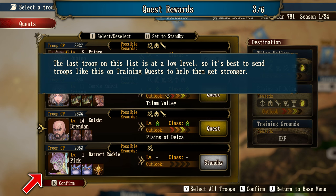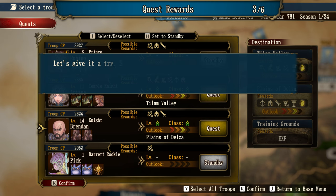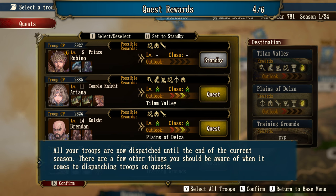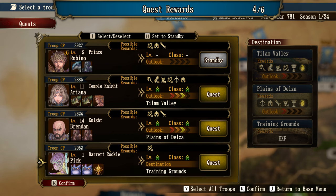The last troop on the list is at a low level, so it's best to send troops like this on training quests to help them get stronger. Training quests let knights and monsters gain experience in a safe environment. This is ideal for monsters you've only recently summoned, as they may not be battle ready yet. Note that troops away on quests will be absent from their base during the attack phase, unable to fend off enemy attacks or invade enemy bases.